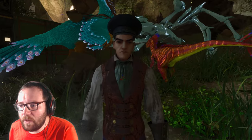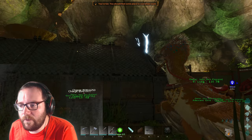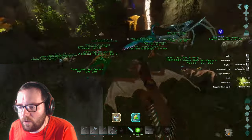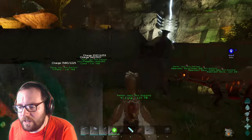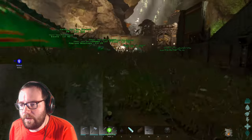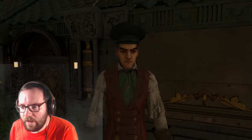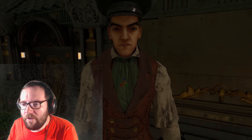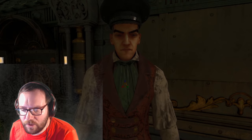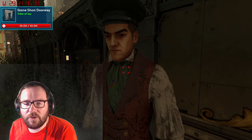Welcome back to another episode of ARK Aberration Ascended. Last episode we tamed the Yi Ling — he's about the size of me, really cool looking, but very hard to tame. In today's video I'd like to do two things: first, go on our first cave adventure and get our first artifact, the Artifact of the Depths. The coordinates for it are 48/27.